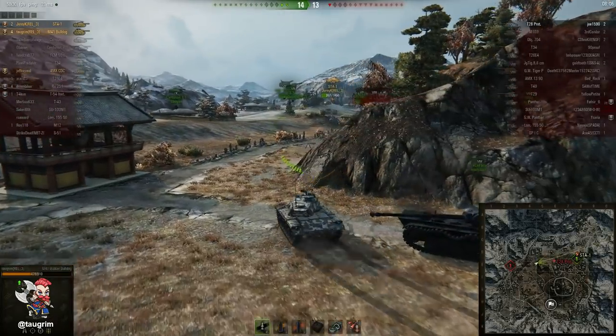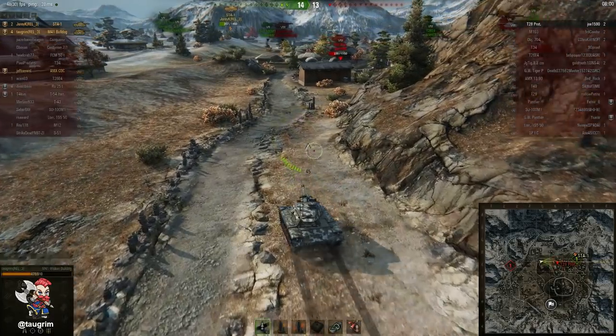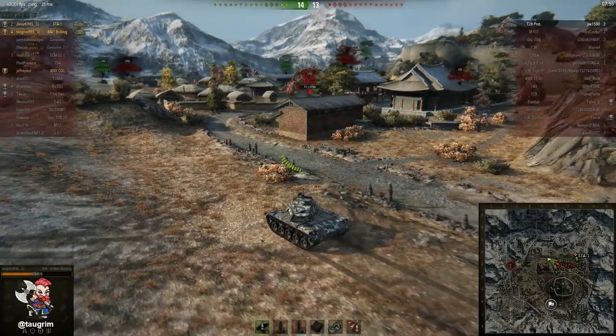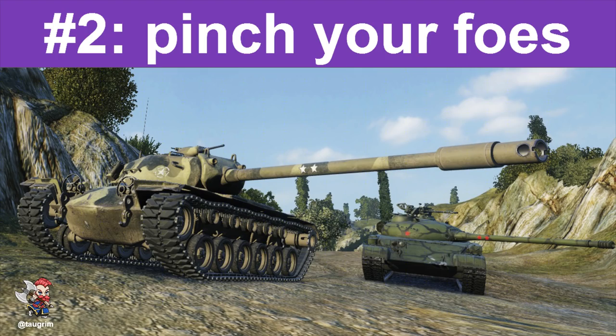Two versus ones are really great in late game situations and you want to be careful to try to spread out on opposite sides of your opponent. Here Jory has got this T-28 Prot spotted and puts him down into one-shot territory, so I'm able to rush up easily and the T-28 Prot's not even looking in my direction. That's our seventh platoon kill for this particular Sacred Valley map — it's a pretty hard carry.